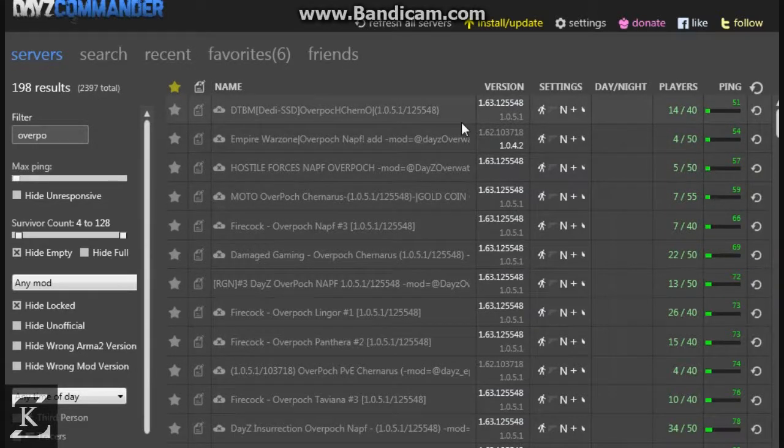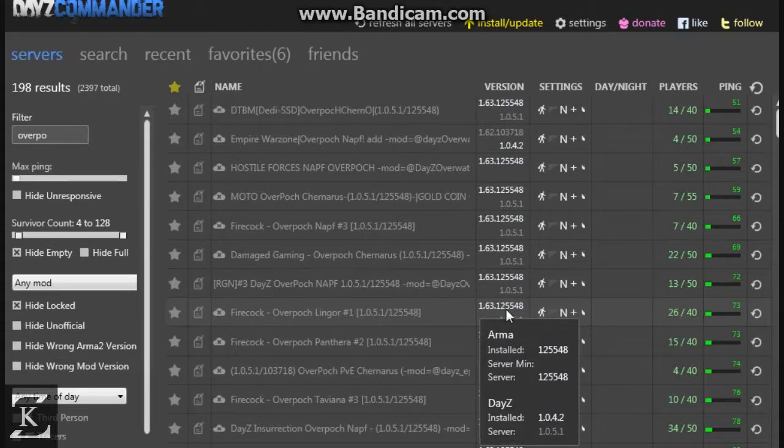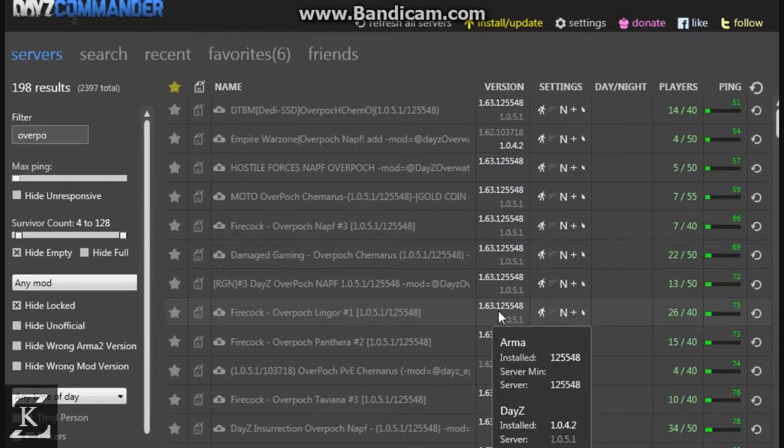Then bring the survivor count up to four. Alright, 198 results — wow, used to be 5,000 servers. There's a lot less servers nowadays with the new DayZ standalone and a lot of other games coming out. Here we go — Fire Epoch Overpoch Linger, let's do this one. It says it needs DayZ installed 1042, server is 1051. What that tells me is that my DayZ Overpoch — sorry, DayZ Epoch — is installed at 1042, because that's the DayZ file it uses.